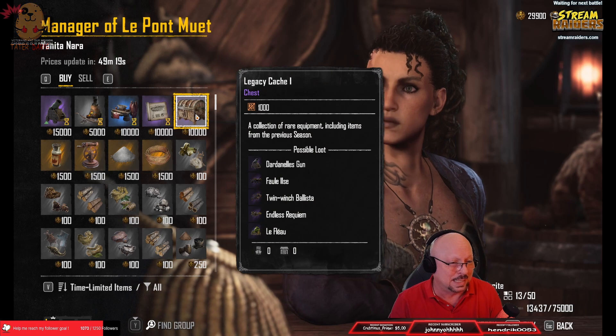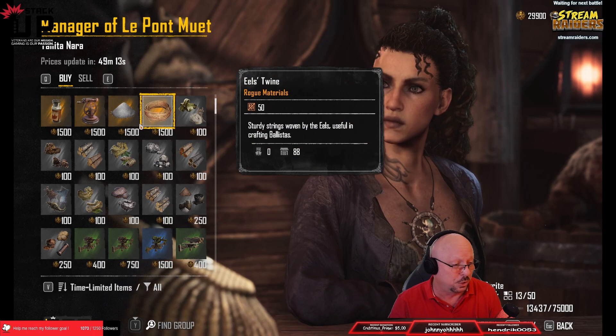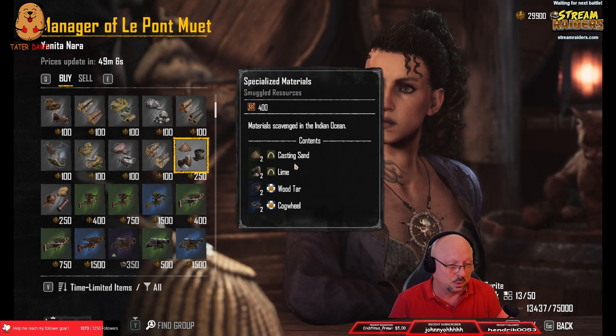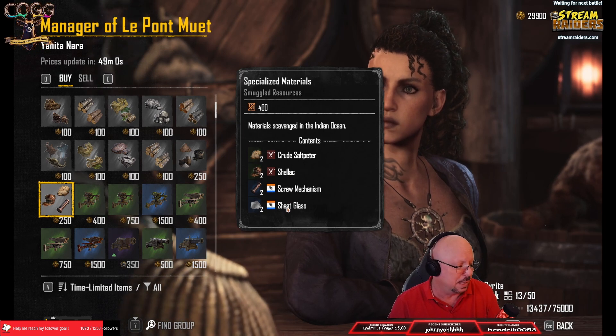You can still buy the Legacy Caches and all of these specialized materials which you'll still need, along with all the other materials here. You can still buy the imported specialized materials like Casting Sand, Sandalime, Woodtar, Cogwheel, and also crude saltpeter, shellac, screw mechanism, sea glass.